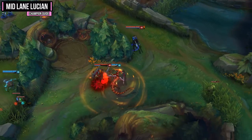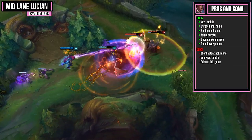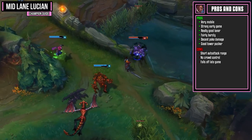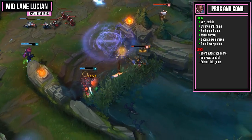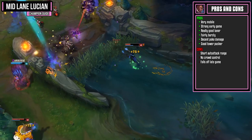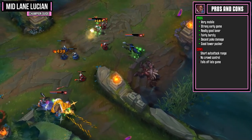Let's kick off this guide by looking at Lucian's pros and cons. Lucian's a very mobile champion due to his E ability and he also has a strong early game. He's a really good laner that's fairly bursty. If you can consistently land your Q ability and use your passive correctly, you will output a lot of damage. Since your Q ability does have a really long range, if you're hitting targets behind your primary target, you also have some pretty strong poke damage.